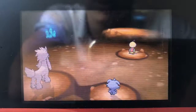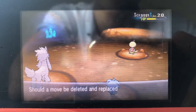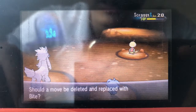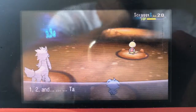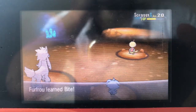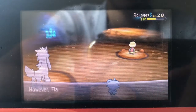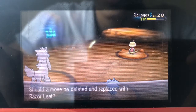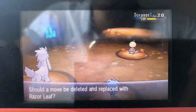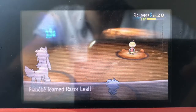I forgot these are Fighting types, but Furfrou should be able to take Bite — finally some coverage. I'll get rid of Tackle because we have Headbutt, and that's just better. Bayleef grew to level 15, so I'll teach it Razor Leaf and get rid of Vine Whip, because Razor Leaf is just better. Well, it does have less accuracy, but I still like it more.